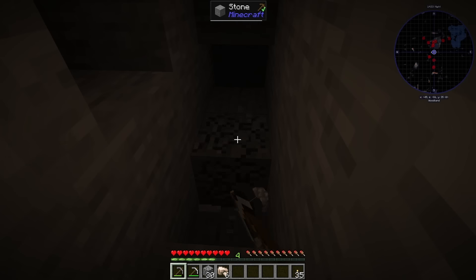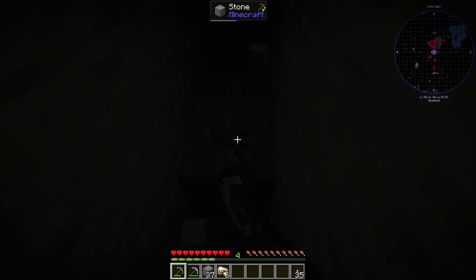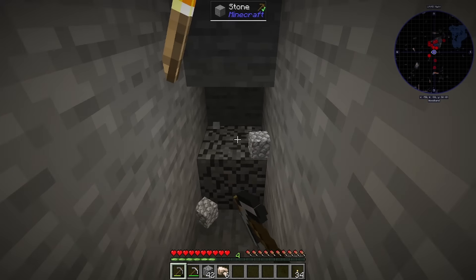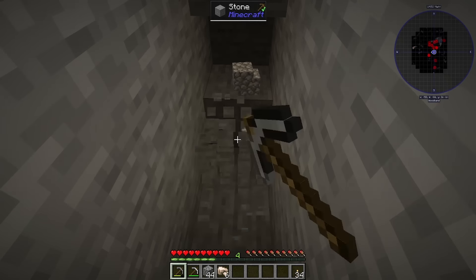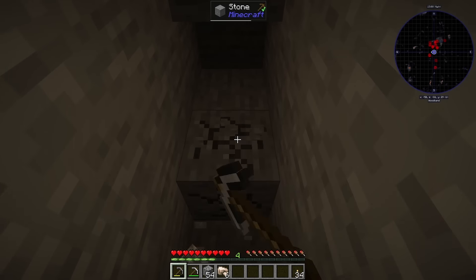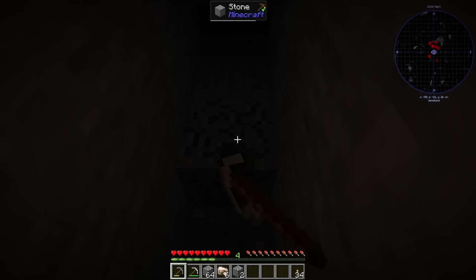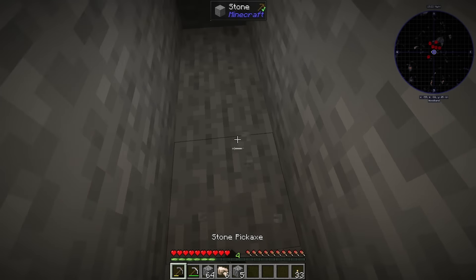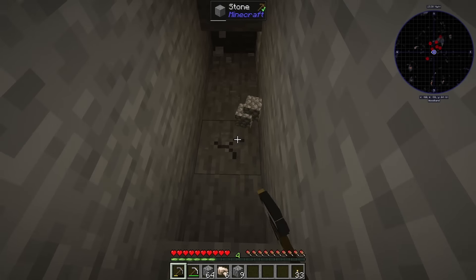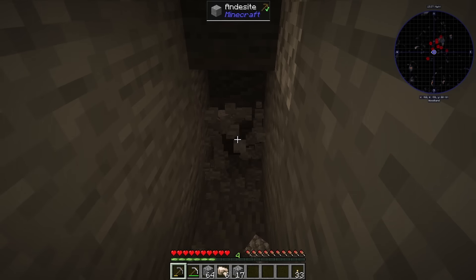I think a few people are going to say Mekanism, because it's just a staple in ATM packs and most packs to be fair. It's really weird trying to play a fabric pack because Mekanism isn't supported in fabric. I also want to see Modular Routers as soon as it's updated and put in the pack — that's what we're going to focus on. I love a bit of Modular Routers; it's my favourite mod out there right now.